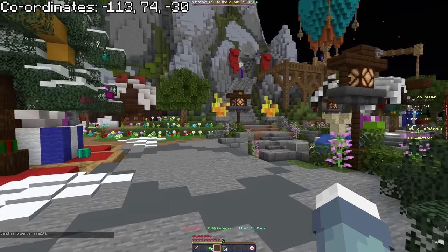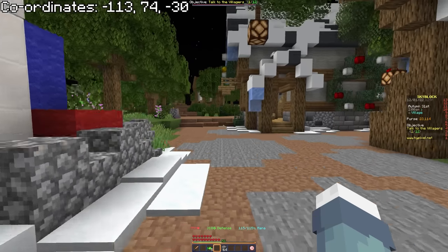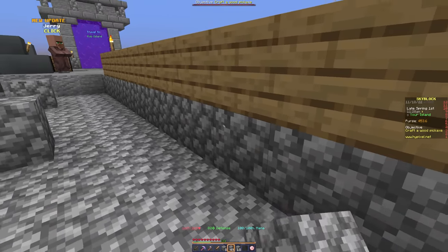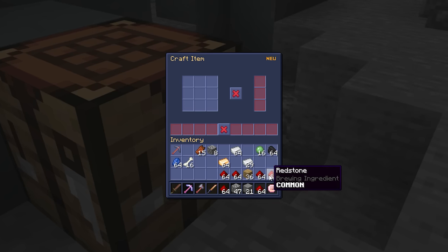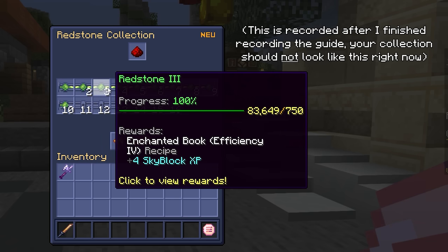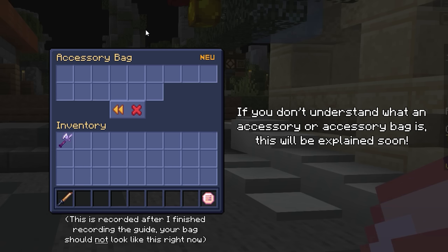To craft minions we need wood tools, which means more wood. You can mine some in the forest at the hub, or reuse your bridge wood. Our minion of choice is the redstone minion, because we want to unlock things in the redstone collection — specifically a larger accessory bag that gives extra inventory space for accessories. We don't have any accessories yet, but we will soon and they'll be very important.